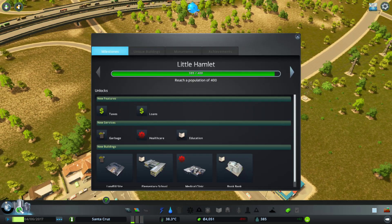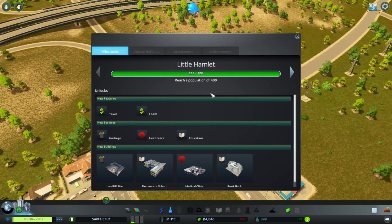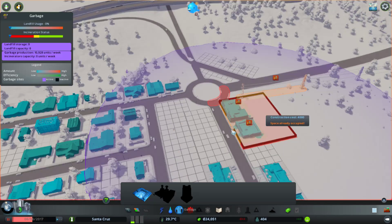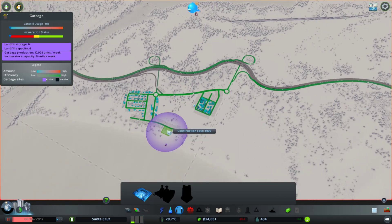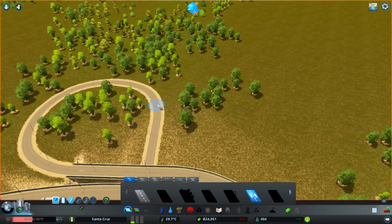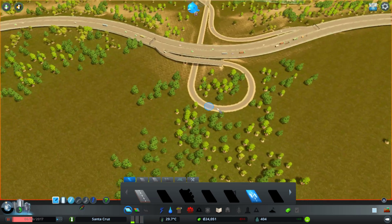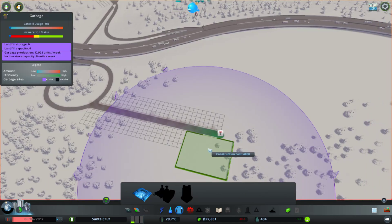Just gonna watch — what's the first population milestone? 400 to unlock. We get stuff! So garbage — if I can place this, it's the worst part of the game, having garbage. Might as well have it right here, don't want to have to worry about it. We'll keep it away from the main part of the city. We can always move it.